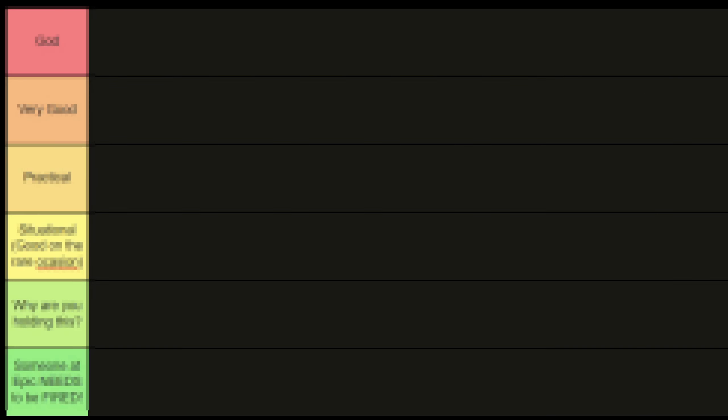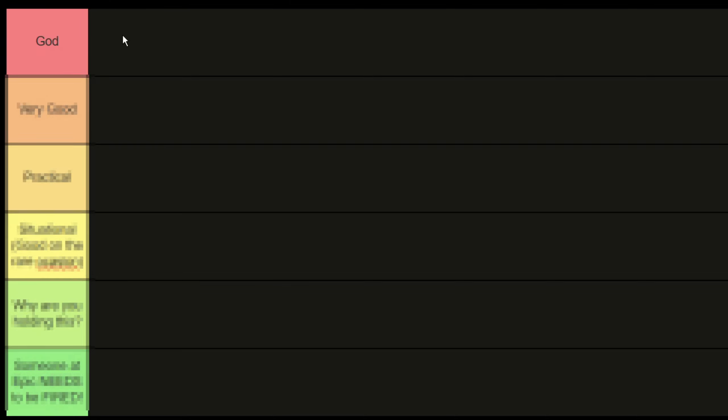We have six tiers in this tier list. We have God — one of the best healing consumables ever. We have Very Good — just short of the best. We have Practical — good in most situations. We have Situational — not very good but useful on rare occasions. Then we have 'Why Are You Holding This' — a trash item that heals you nothing. And finally, 'Someone at Epic Needs to Be Fired' — the most useless tier.